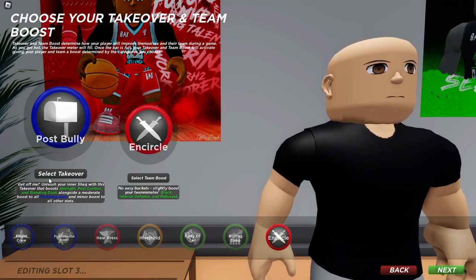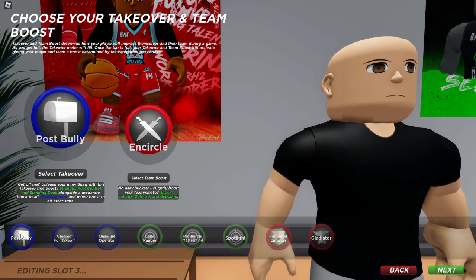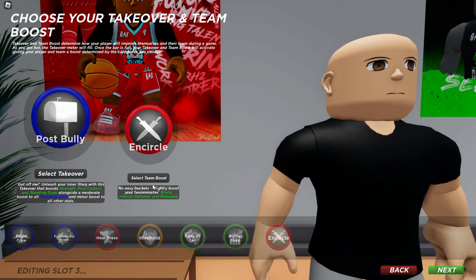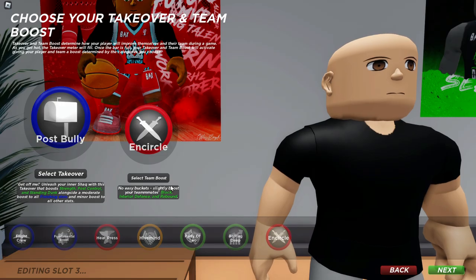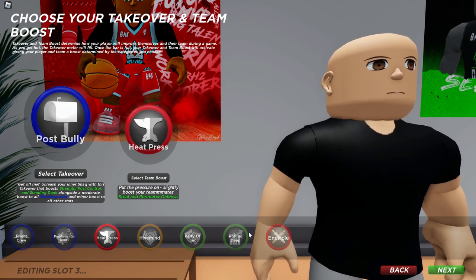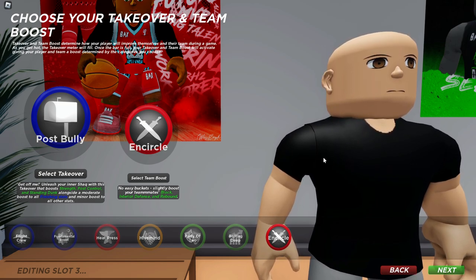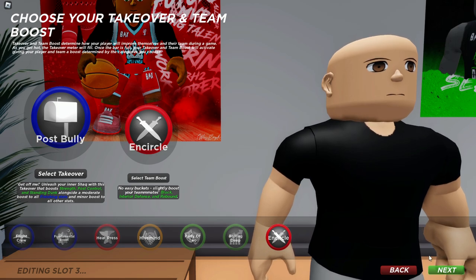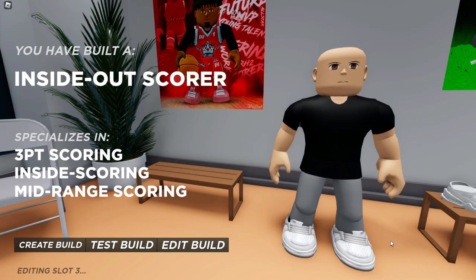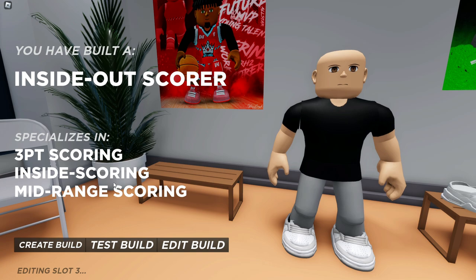You're gonna want post bully because you want to be doing post moves with this build. I mean you could change it if you want to shoot more — like long ranger or something — but I like post bully because I do a lot of post moves with this build. I also like in-circle takeover because you get that D up — block, interior defense. Interior is better than perimeter. Once you choose your takeovers and press next, you'll see we've built an inside-out scorer specializing in three-point, inside, and mid-range scoring.